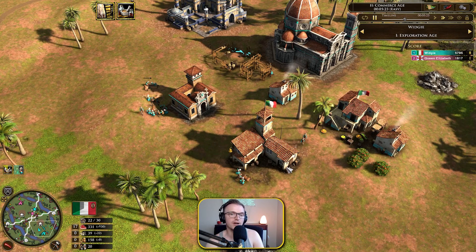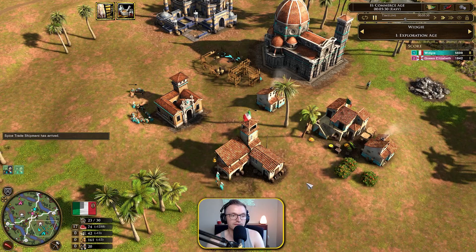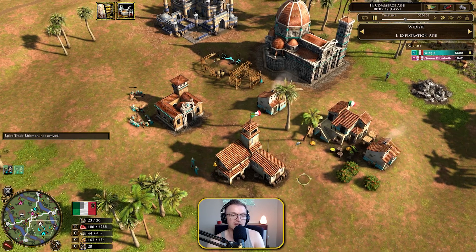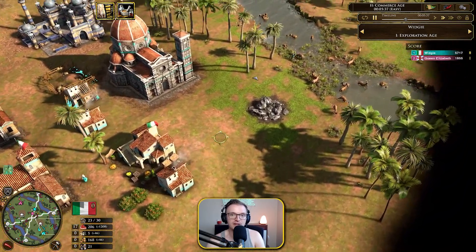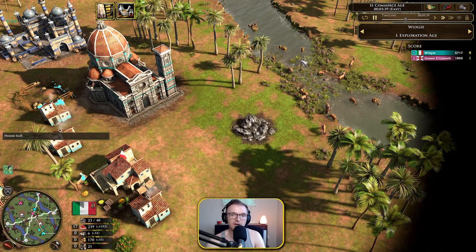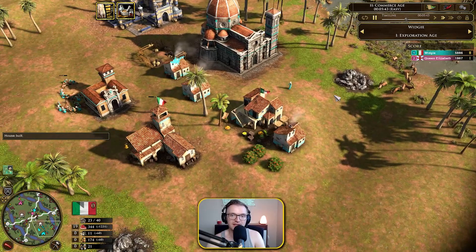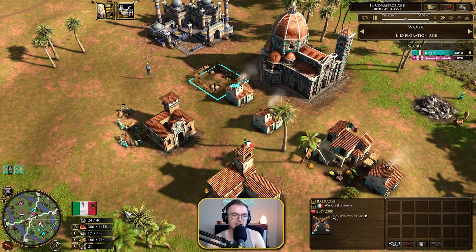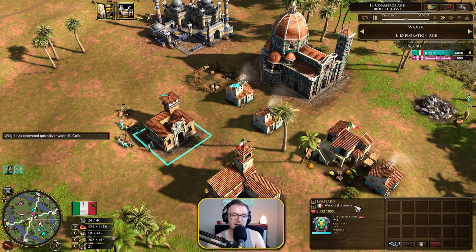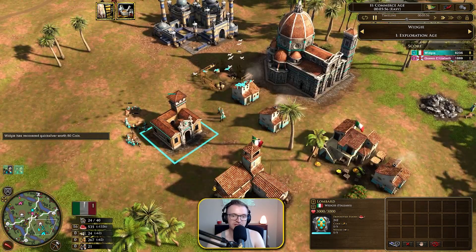I'm only going to be showing you the first sort of 10 minutes of this opening because a lot of things can change, and I hope you can give it a go and maybe tweak it yourself — everybody's still learning this civ. Make sure that you know where your herds are; herding is so, so crucial. I haven't had great management of my herds here, but the barracks is now underway. The trickle is coming in — one Lombard is giving us one coin and one wood at the moment.